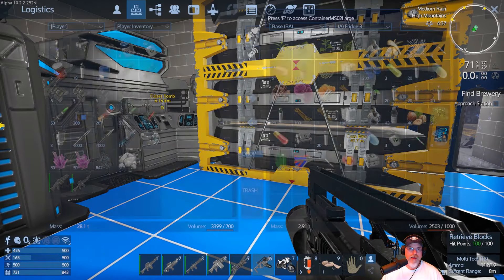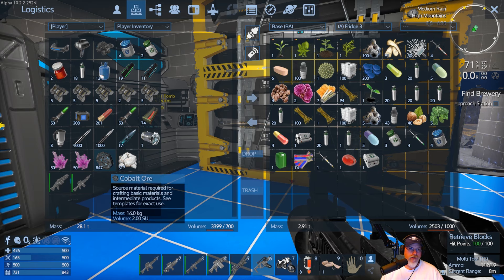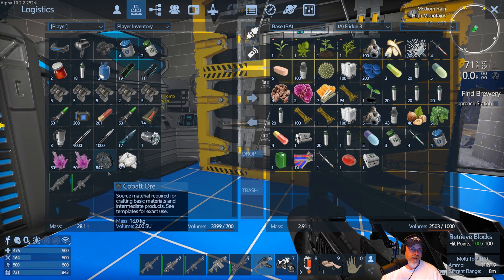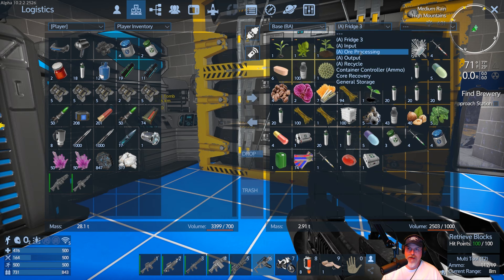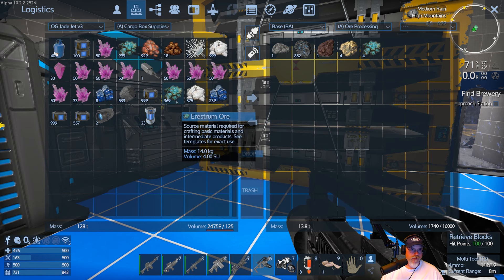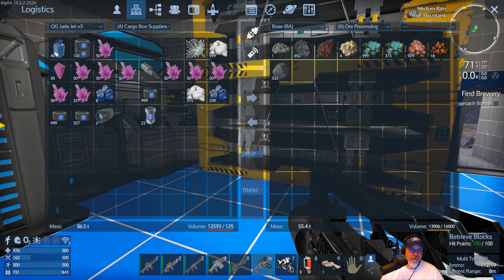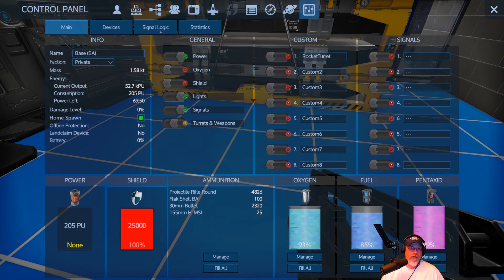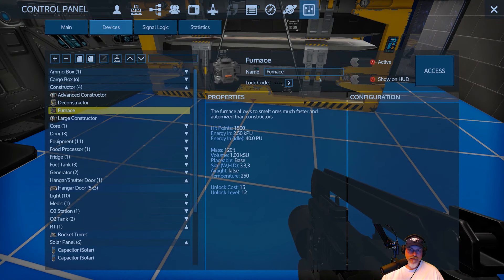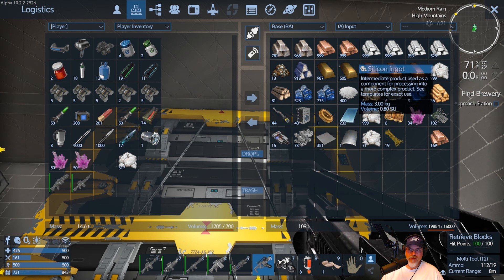So I'm going to do some basic inventory management. I stopped on the way back home at one of the two cobalt asteroids we have in orbit and mined up some cobalt. We're going to access our ore processor and throw that in there. Let's also pull the other ores out of the J-Jet that we got. I think that's all we want to put in here. Then we're going to turn on our furnace and get that stuff smelting.